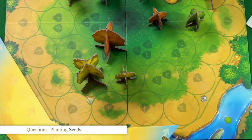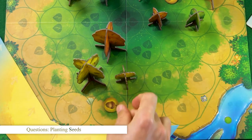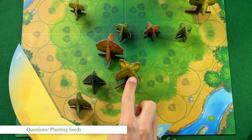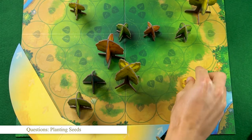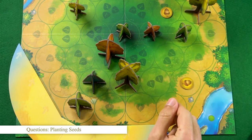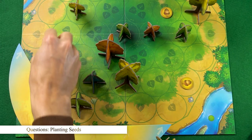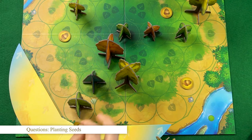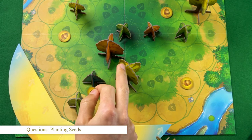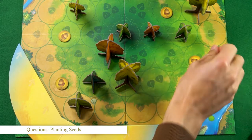Let's start from the beginning: planting seeds. You can spread seeds in a linear or non-linear way around the tree. Just count as many spaces as the height of your tree and plant your seeds. When you perform this action, ignore the other trees, yours or the others. Imagine there's an open field around the tree. But keep in mind you can't sow in a space occupied by a tree or another seed.